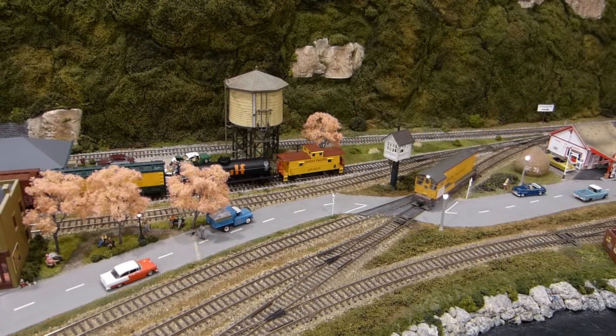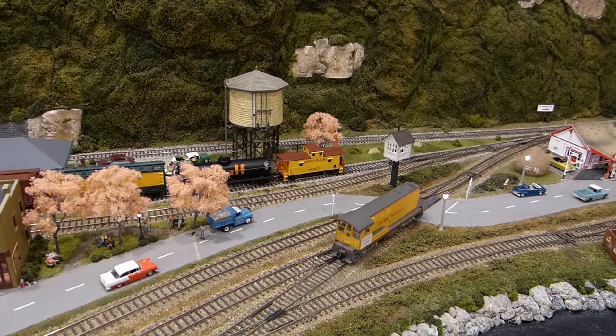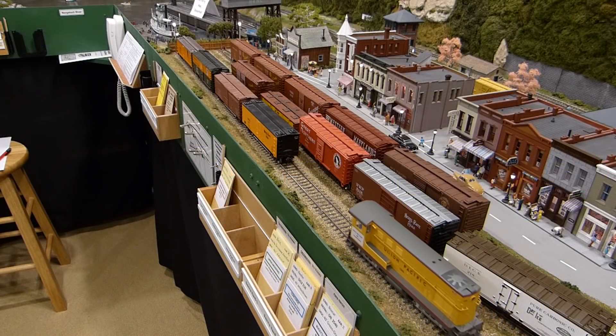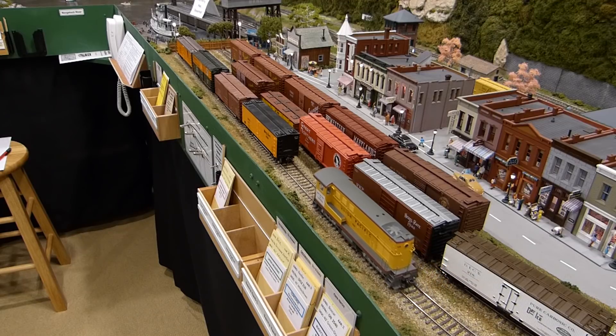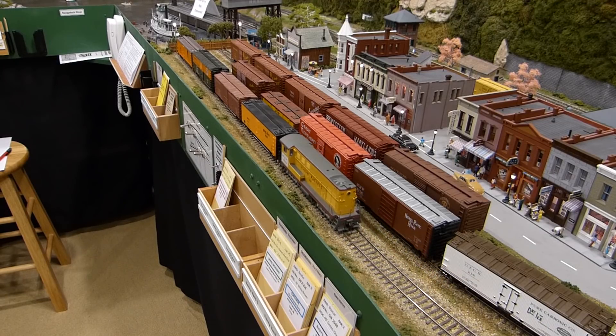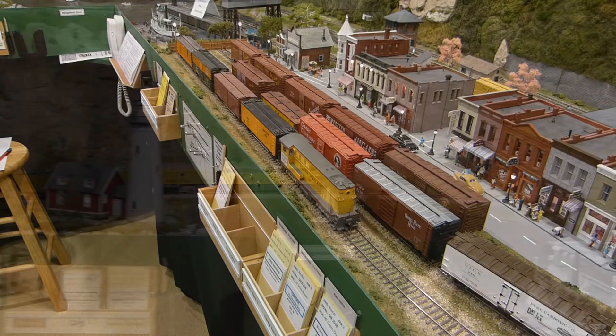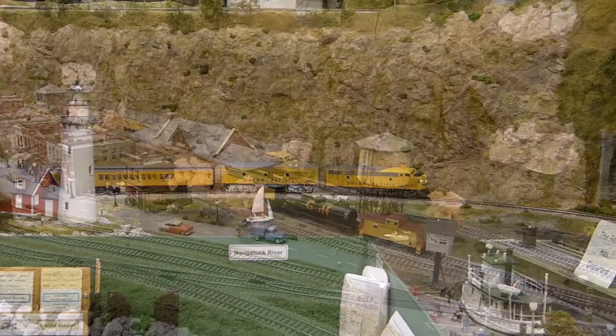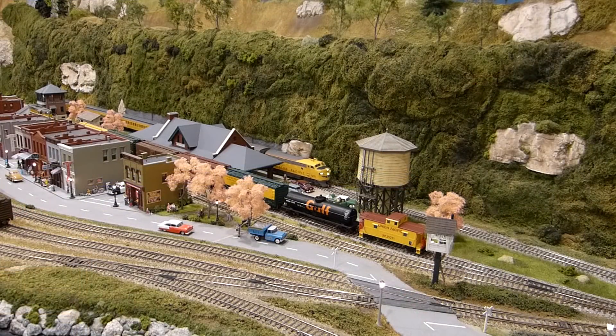In the meantime, you move your switcher to the off-spot cars in the yard in preparation to start switching to local industries. Train number eight contacts you from Willow Creek Junction and you've given it permission to proceed to Bucky's Crossing.